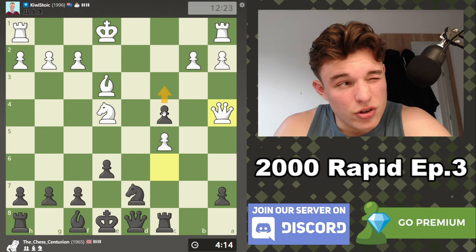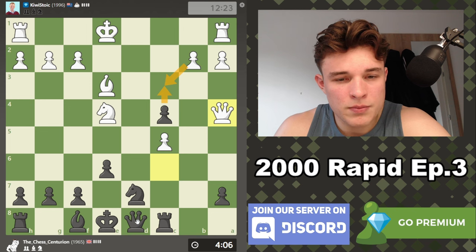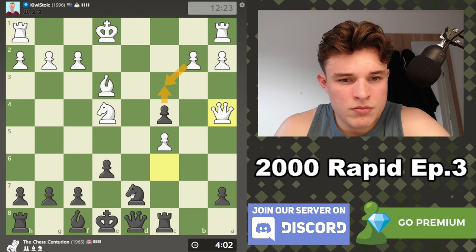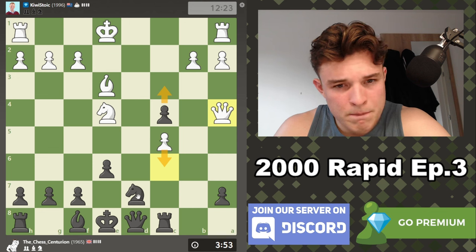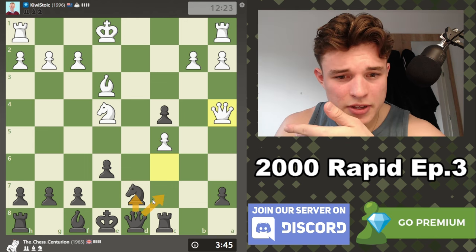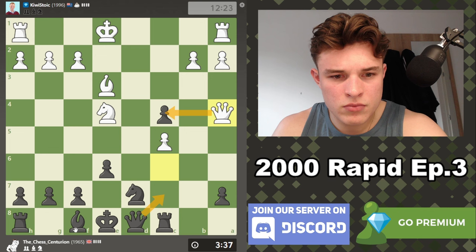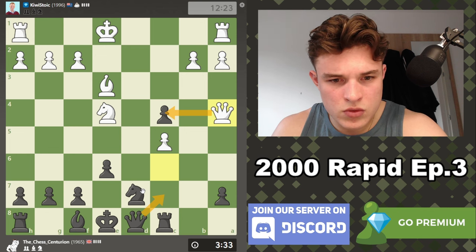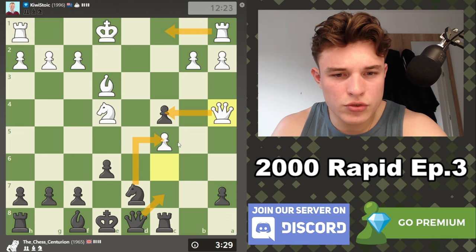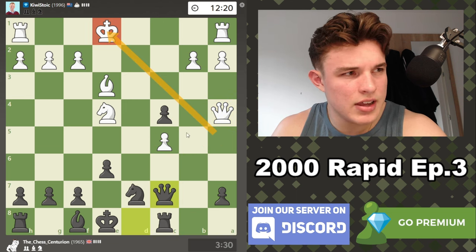Queen h4 is worth considering — okay he goes there, maintaining the pin on the knight, so I can't play knight c5 — that's really annoying. Queen a4, queen c4, white is threatening knight d6 to pick up the queen. I don't know how we defend this pawn. Can we play c3? If knight takes, we take on c5 removing a defender. If c3 and pawn takes, that's a massive weakness. Does he have c6? Maybe. What about queen c7 — defend a7, attack c5?